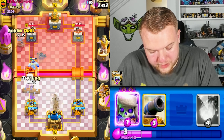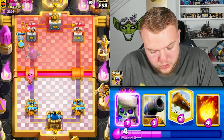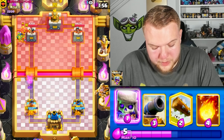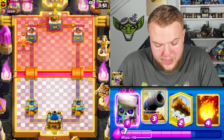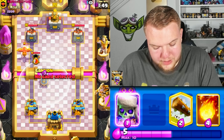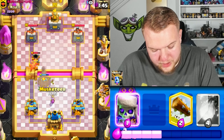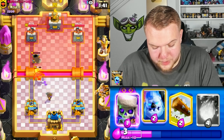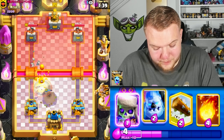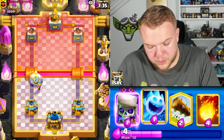I don't think we need to Log here — the Bomber can get a shot. The Goblins on the left side also get a little damage. He places a Mortar — strange position but I think it's well placed. Musketeer to distract the final Mortar shot, then Ice Column. I'm going to pressure both lanes — Ice Spirit, Skeletons, and Goblin Drill toward the right side as well.